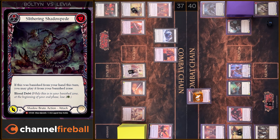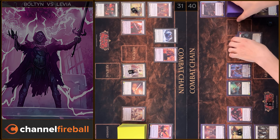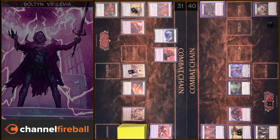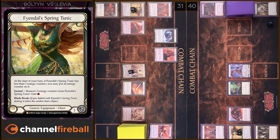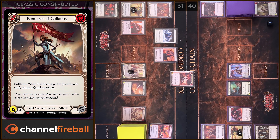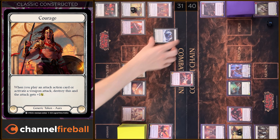I have no reactions. I will play Soul Shield. Any reactions? No. Alright, you take three damage. Let's close this Combat Chain. I'm gonna use one more Action Point. And I'm gonna play Slytherin Shadow Pied. I'm gonna pay one. Six damage. I have no block. I have no reactions. I take six. So that's all.